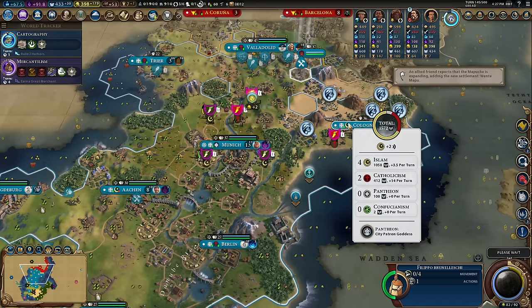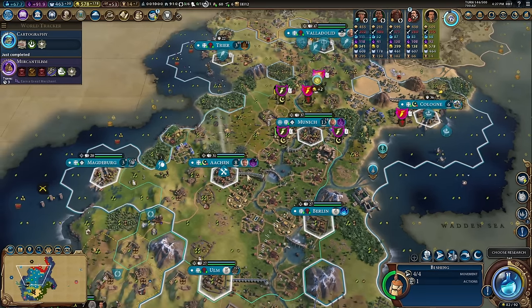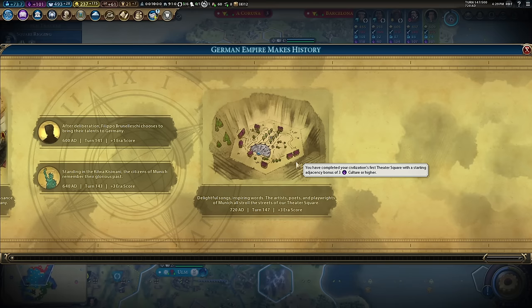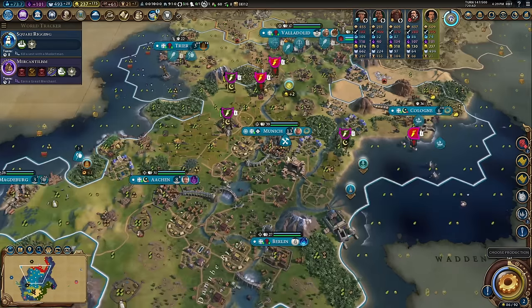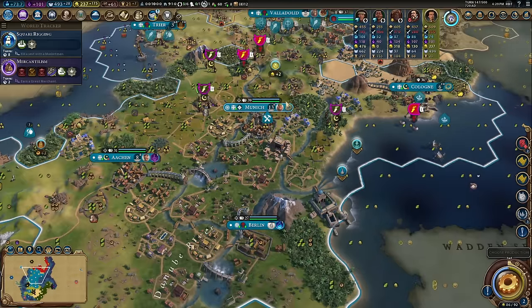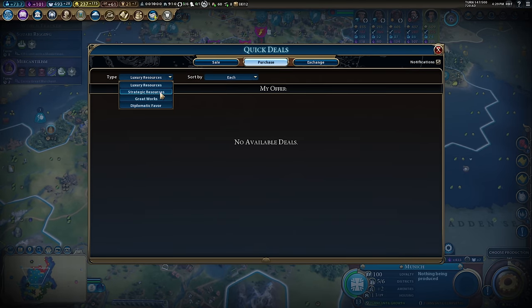I keep jumping between culture and food in my holy sites — both are good options but the religious battle going on in my land is pretty mad. Don't overthink it. Next up: square rigging. Three era score for a magnificent theater square in the capital — nice. Plus four there; Apadana is now giving me 10 culture — love it.